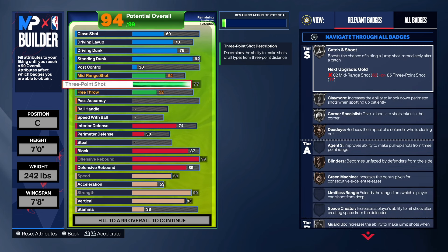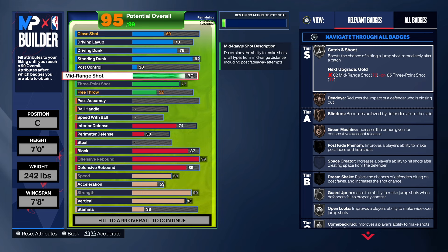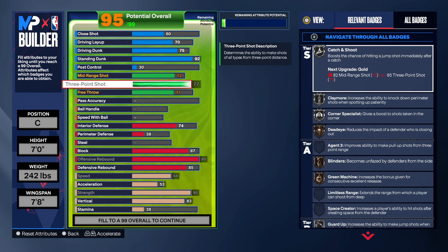With the three-point shooting, we can get the three-point shot up to 77, which I think is okay. It just depends on who you are and how well you can actually shoot — a 77 three-point shot may be too low for some people. For mid-range, we took that up to 72; ideally you'd want 76 for Green Machine on silver, but we didn't have enough attribute points. For the free throw, we're getting that up to 71. At 77 three-point, you get Silver Catch and Shoot, Silver Claymore, and Silver Corner — those are your key badges.